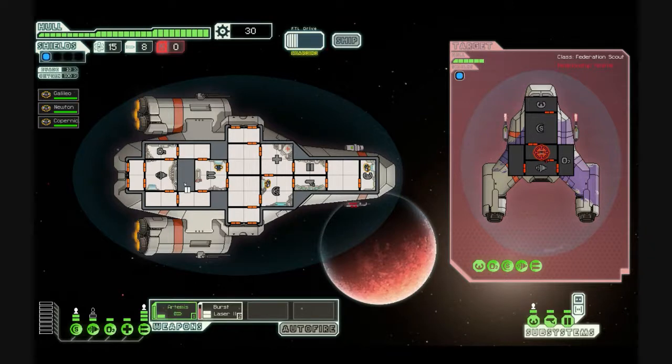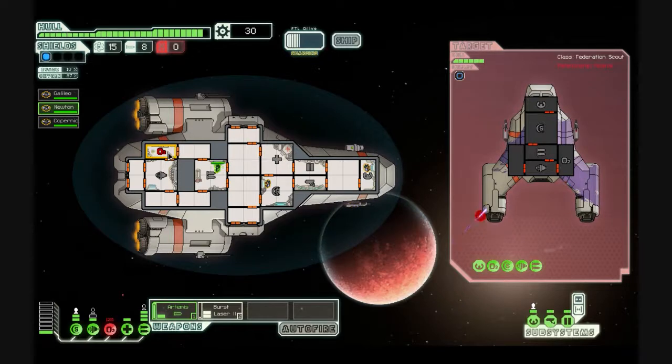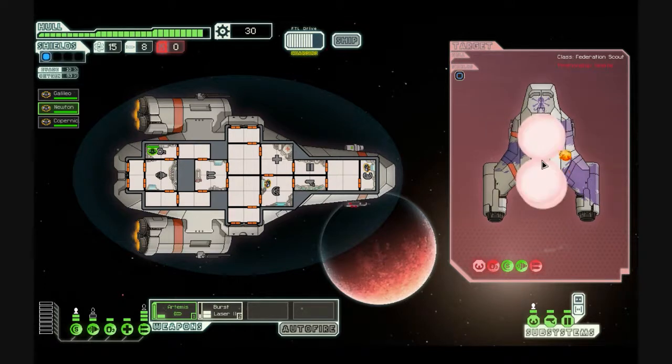I could shoot the missile — it's charged. Oxygen is down — fix it! Yeah, so their guns are down. Now they can't hit me unless they repair their stuff. So I'm just gonna take this opportunity to destroy them. They can do nothing. There's their cockpit down. Now I'm gonna take out their oxygen, and that will kill them because their hull has two health left. Dead. Yay.